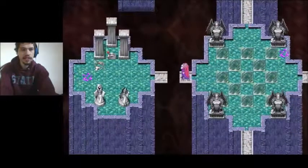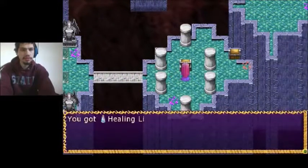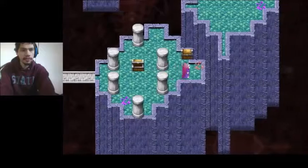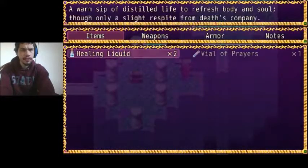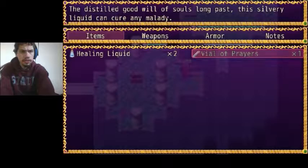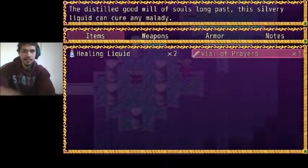We have a bridge over here that is cut, so we can't cross that. Oh, it's a chest — actually, two chests! Let's open them up. We got a neuro-healing liquid and a viable prayer. I don't know what the prayer does. Is it an item that heals? I know the liquid heals, but this one I don't even know.